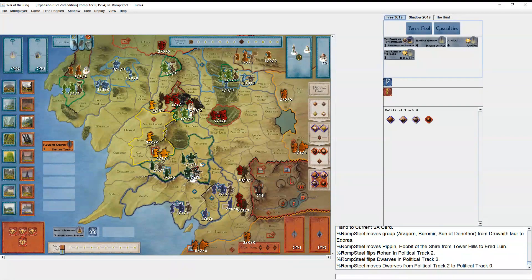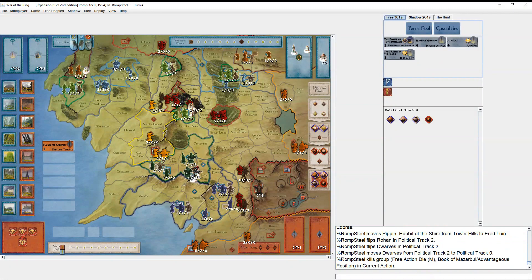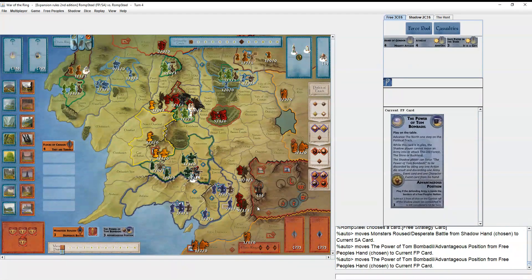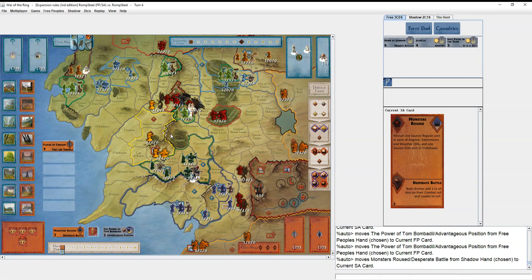Bizarrely, it's turn four and every Free Peoples nation is active — normally that's what the Black Captain gives you by activating all the nations, but between Aragorn, Boromir, Fearfire, and Book of Mazarbul, everyone's active. He attacks Osgiliath with the South/Haradrim army. I play Advantageous Position — the North's already at war, so what's the likelihood he'll come out to the Shire? Not that high.